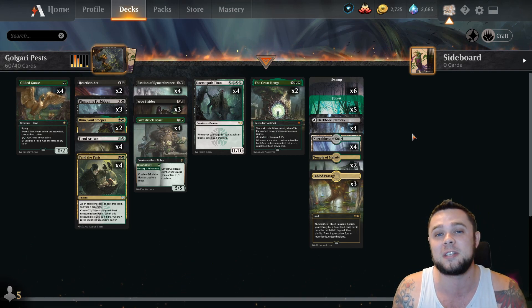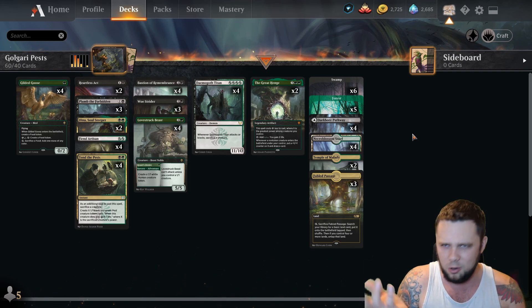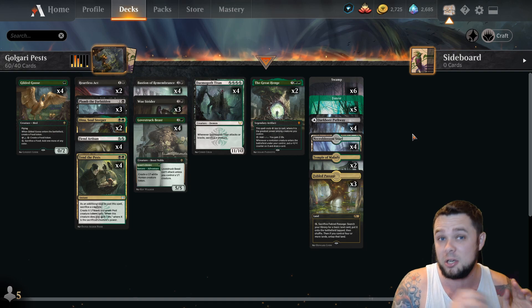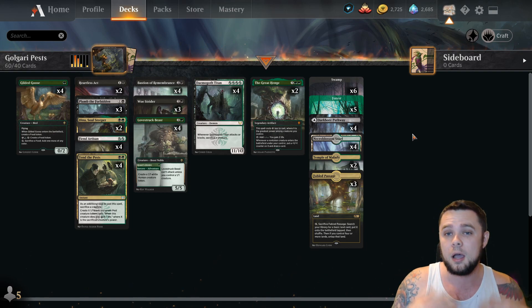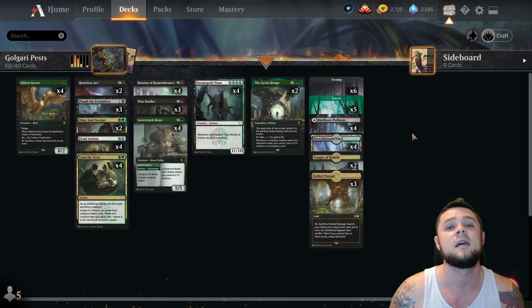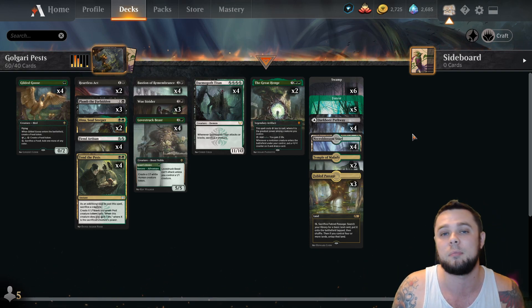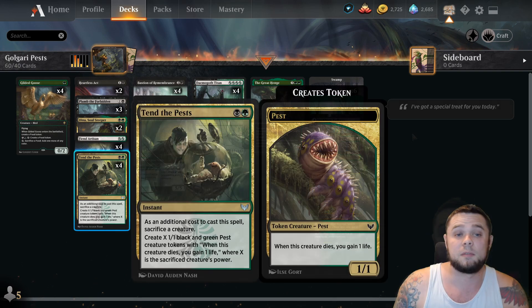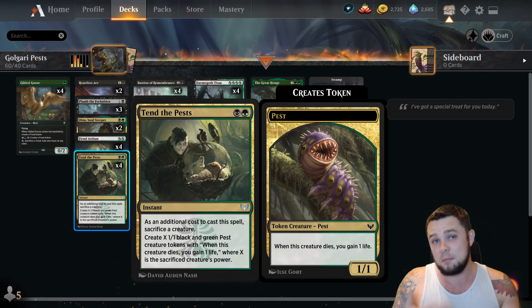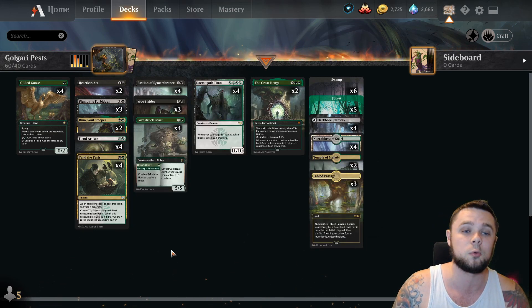This is the first day of Strixhaven being released, so depending on when you see this video it may be the same day or tomorrow. I'm trying to play a bunch of these decks in Best of 1, just take them into the play queue, play some Best of 1, and get a feel to see if they feel okay. Then if we have a deck that feels good, build a sideboard and take it into rank. For now, I just want to try some new cards without worrying about rank.